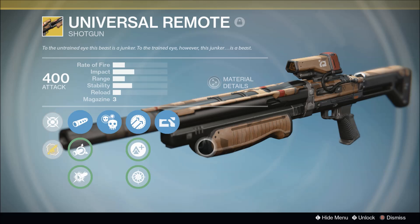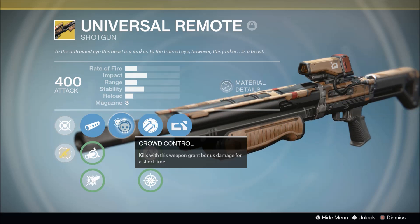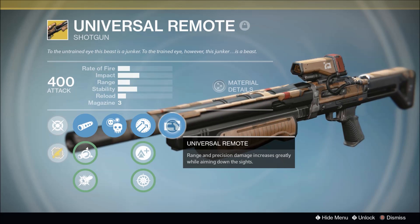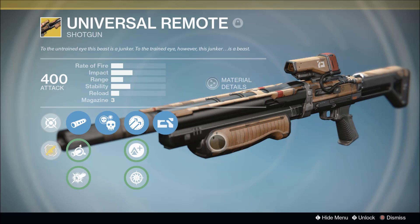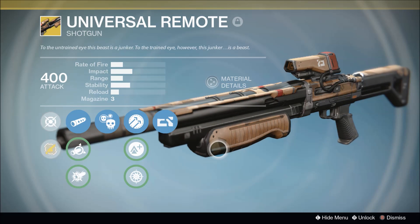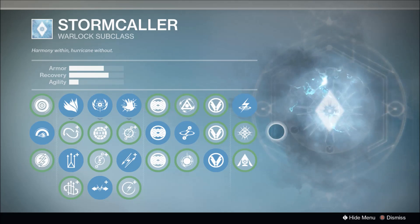Today we're gonna run into a little Iron Banner Supremacy with the good old Universal Remote. I'm running with smooth ballistics, crowd control — kills with this weapon grant bonus damage for a short time — hammerforged for improved range and accuracy, and Universal Remote, where range and precision damage increases greatly while aiming down the sights. This shotgun has gone through a lot of changes through the years. It only has three in the magazine and it doesn't have much in rate of fire, impact, range, stability, or reload. But what do you do when you get that first shot off and you're pretty close to somebody? You use a Stormcaller, which still has a fairly broken melee, so you can shotgun-melee people to your little heart's content.